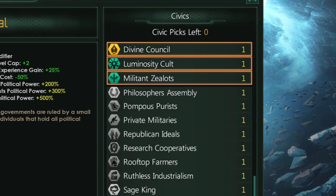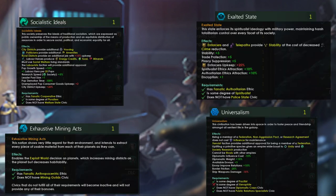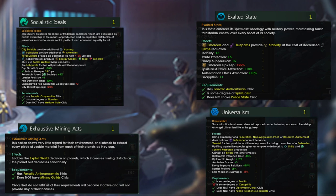The Bug Branch also adds a bunch of new civics for you to play with — for example, governmental civics for specific ethics and authorities, advanced civics that are more advanced versions of regular civics with additional ethic requirements, and many more.